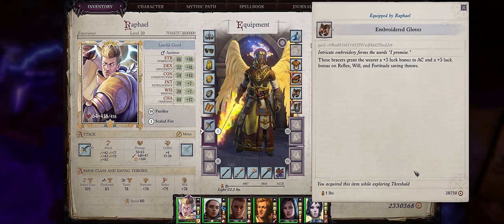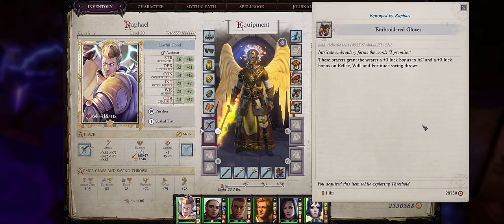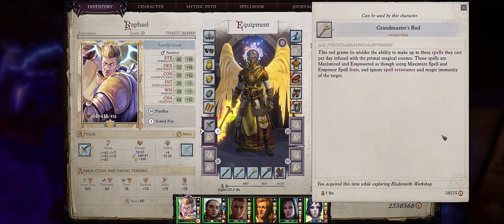Some of them will say 'threshold' here because I spawned them in-game, as I don't have every single item on every single character file. So let us get started on the best items in Pathfinder: Wrath of the Righteous, chapter by chapter.